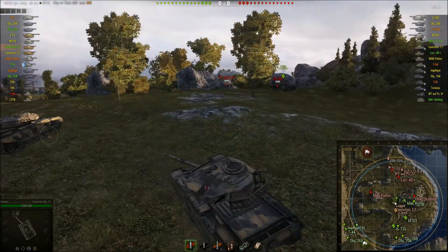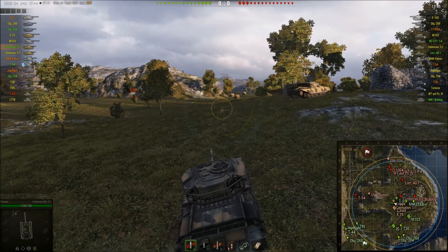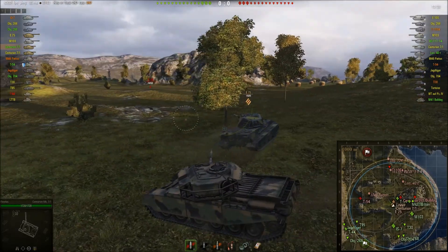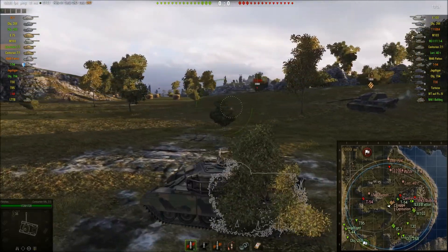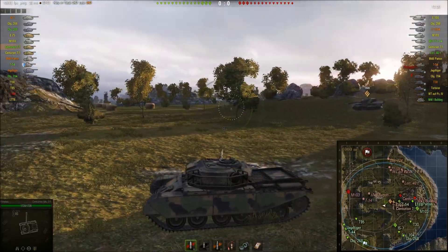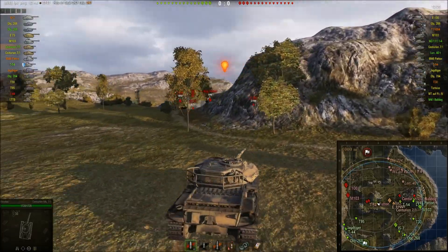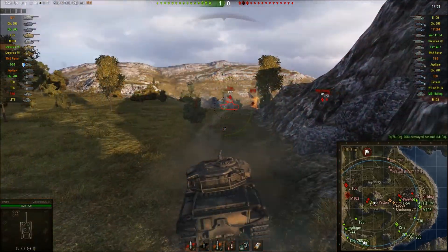So we've got a problem now, because we've got him over there, and in a second — there he is — the 54's going to pop up, which puts the position we're in very vulnerable, and we've got nobody over there. So I thought to hell with it. I'm going to try and get across here if I can, and go and defend it. I know there's two tanks over there, but as long as I can hold down to a certain extent, I should be able to out-reload the pair of them.